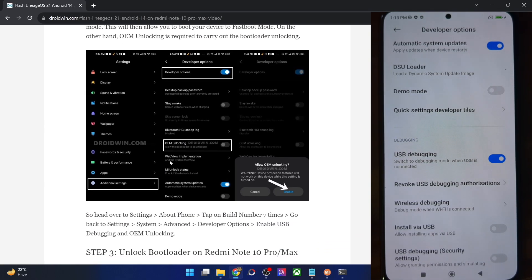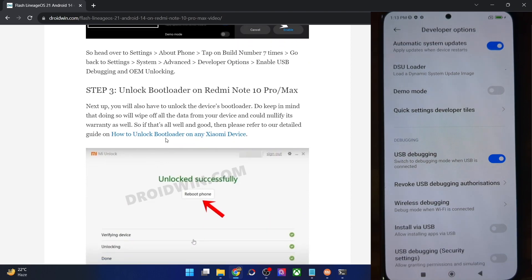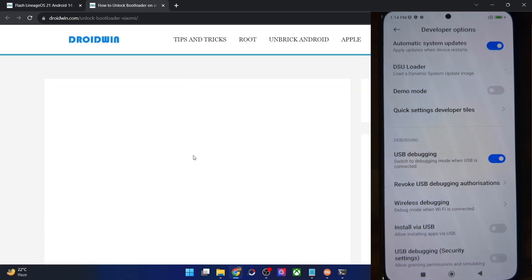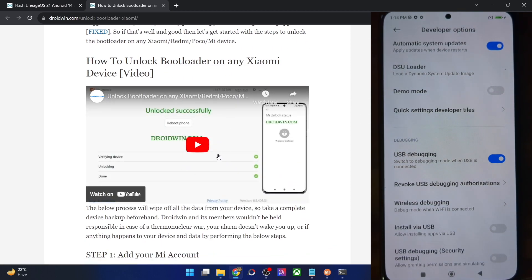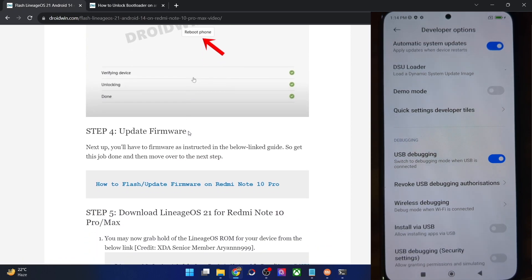Once you're getting the serial ID, your next step is to unlock the bootloader. Keep in mind this will wipe all data and may void the warranty. You can refer to the guide or the video on how to unlock the bootloader using the official Mi Unlock Tool.